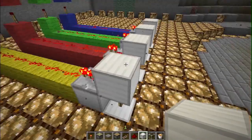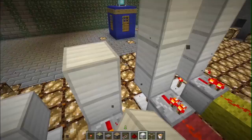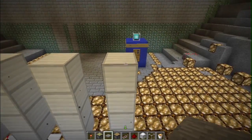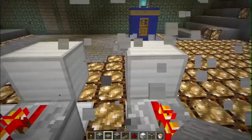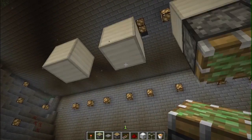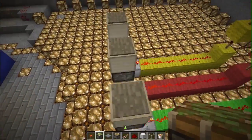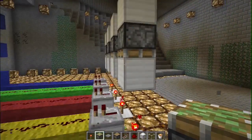First I start by building a row of blocks like so. The piston is going to pick these up so I go up three. On top of these I place my pressure plates like so, then I take out these two blocks and put my sticky pistons in place. So if one of these is now activated it'll push up and get the piston going.